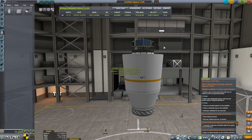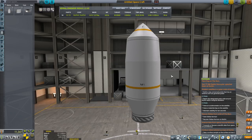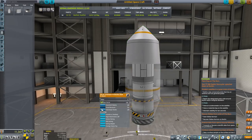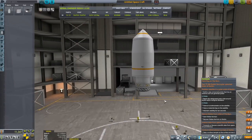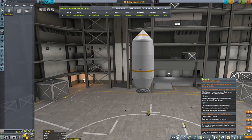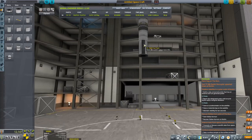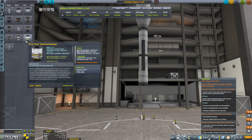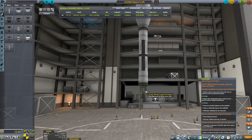I want to have a fairing because fairings are very practical when getting out of the atmosphere, and I want clam-shell deployment so it blows away as fast as possible. I'm aiming for about six thousand meters per second of delta-V total. Not sure if that's enough though. Let's try this engine - the Swivel.